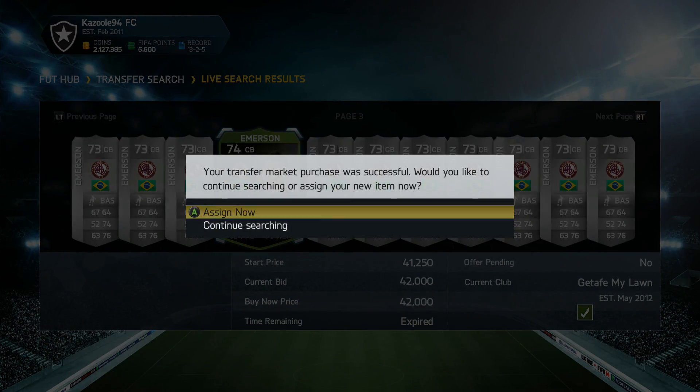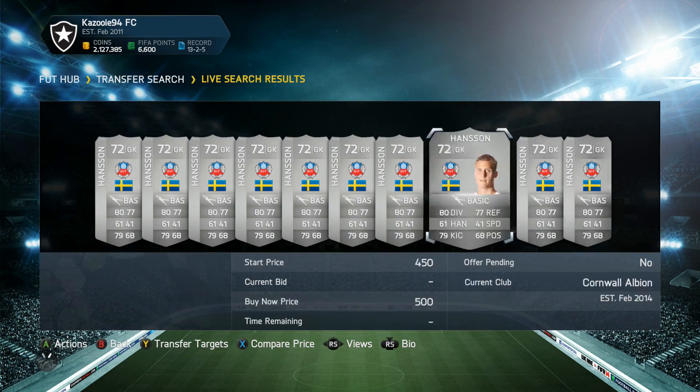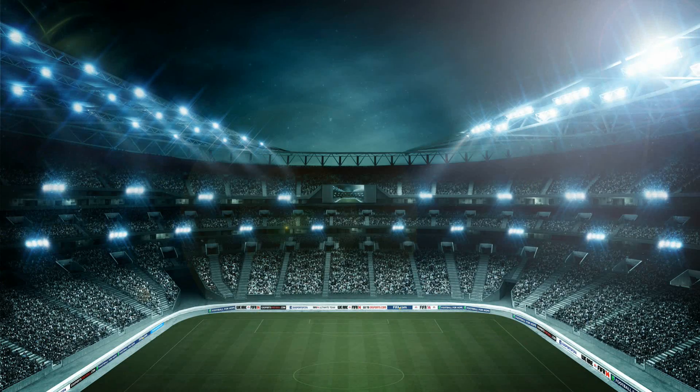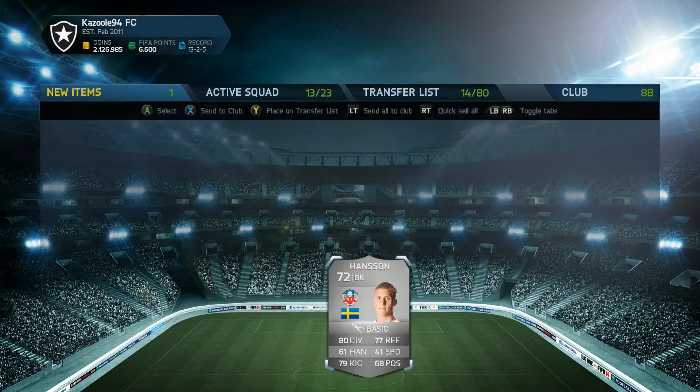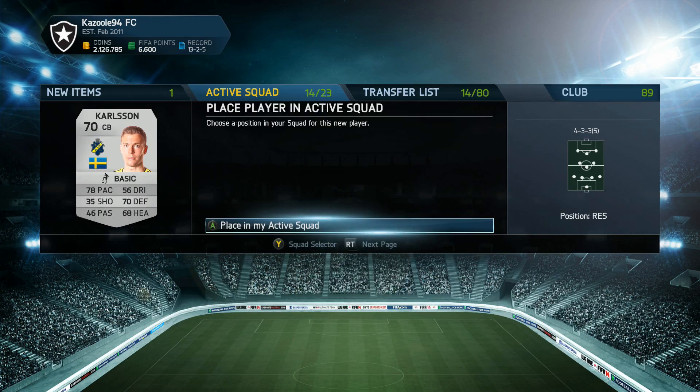Hey, what's up guys, it's Kazooie here and welcome to episode 7 of Skilling to Glory. In today's episode we're going to build a complete new team around the new 5-star skiller, Mutumba. In the previous episode we managed to unlock all 5 challenges we had to complete in order to get a new 5-star skiller.